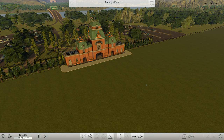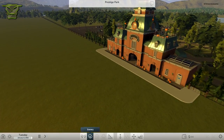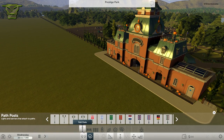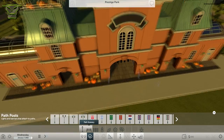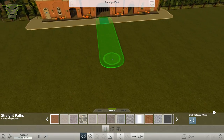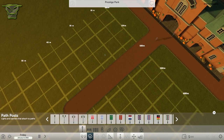Hey guys, what is up, it's Piece of Prestige again and welcome back to RollerCoaster Tycoon World. In this episode we're going to take a look at some scenery. First things first, you can see right here we have path posts and path scenery, and these are pretty awesome. In here you've got four different types of street lights which all look quite fancy, so we're just going to go ahead and build a little medium path right now and build it out straight.